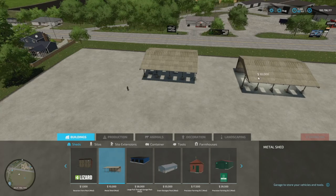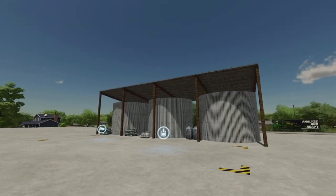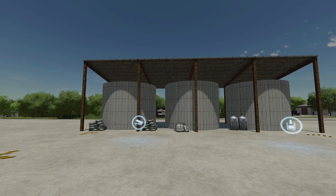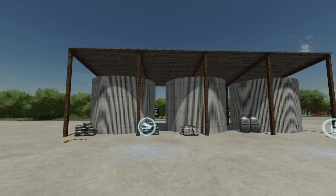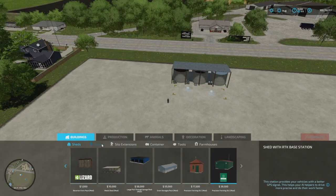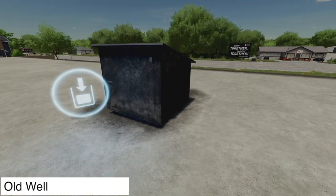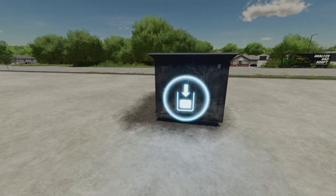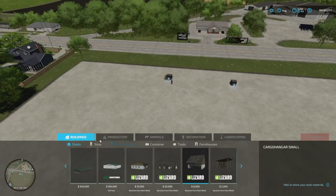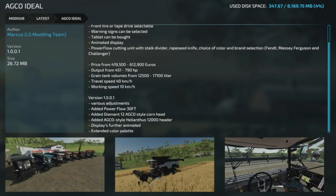Here's something different — the Commodity Storage, which stores seed, fertilizer, herbicide, and liquid fertilizer all in one location. 300,000 liters combined capacity, 25,000 price, $1 daily upkeep. Found under Buildings > Silos. The last new mod for all platforms is the Old Water Well — you can fill up water tanks with this. Costs 2,000, $5 daily upkeep. Found under Buildings > Containers.